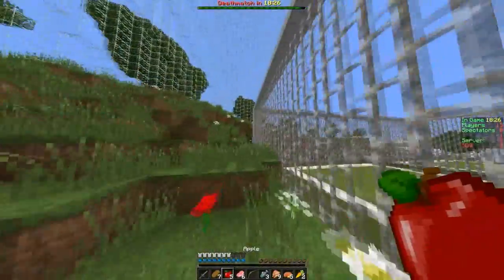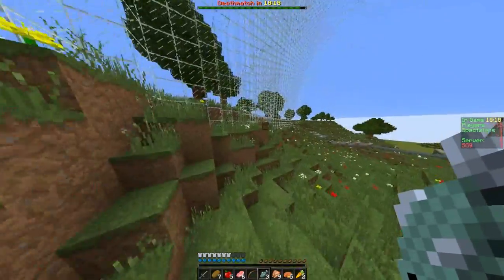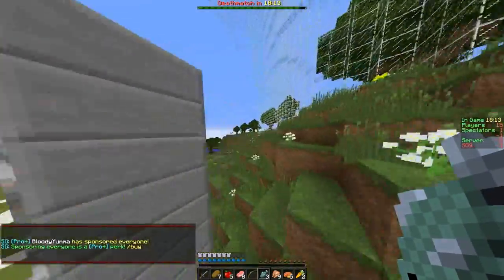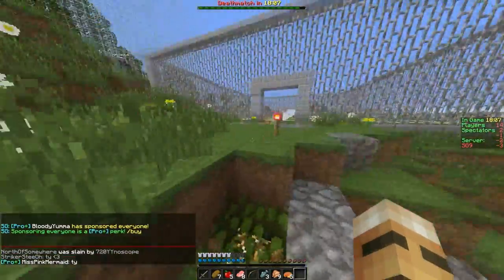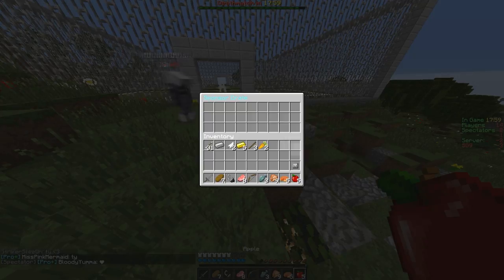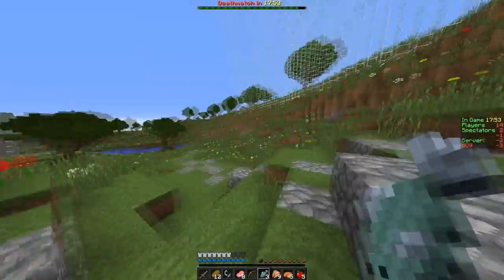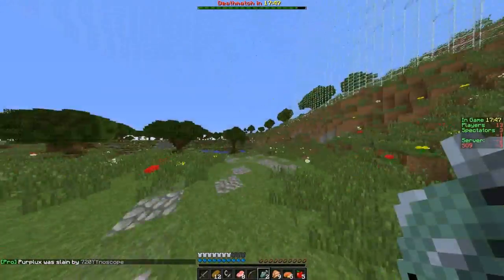There's a chest right here and a sword — we have one. If we can get another iron ingot that means I can make an iron sword, so we're gonna see if we can do that. We got a sponsor, that's really cool! Flint and steel and a skelly skull — nice! Thank you so much to that awesome person who just sponsored everyone, good sport!